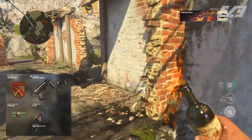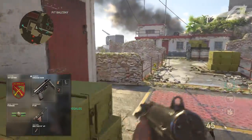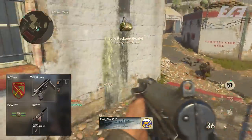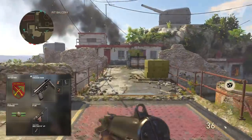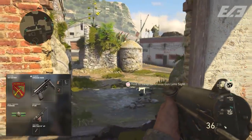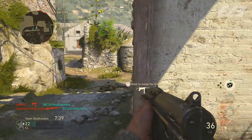You need to rank Infantry Division to level two, which only takes a couple of games. Once you have those three attachment slots, we're allocating them to Quick Draw, Extended Mags, and Grip. Some of these require ranking up the Grease Gun a bit more than others.